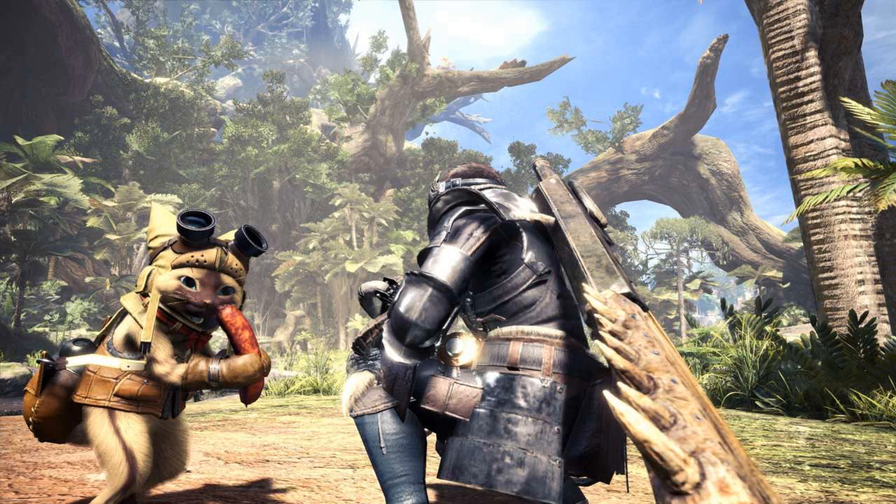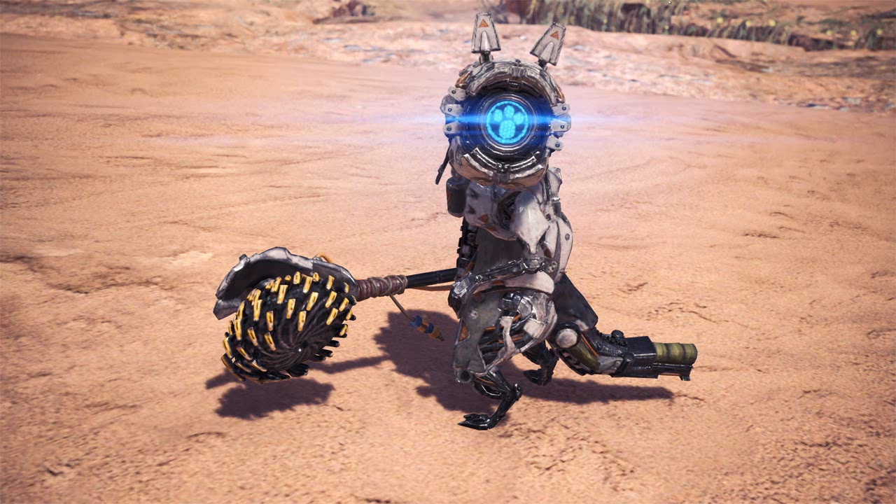The first free DLC for Monster Hunter World is scheduled to arrive in Spring and adds the Deviljho. However, players who want to play Monster Hunter World online and download any DLC will need to install the Day 1 update, which adds online features as well as the adorable Poogie.